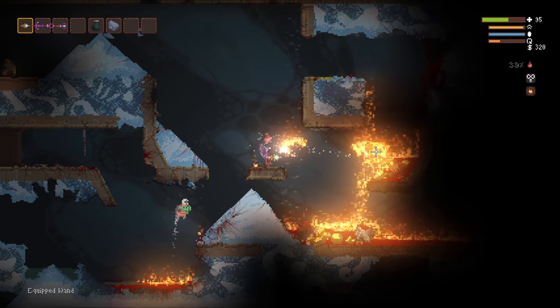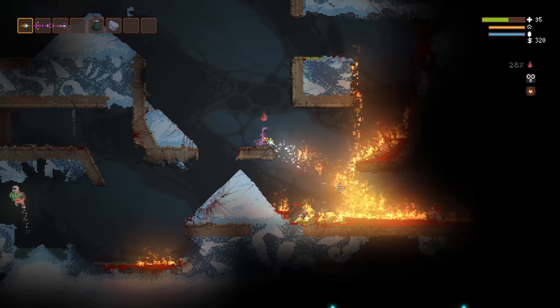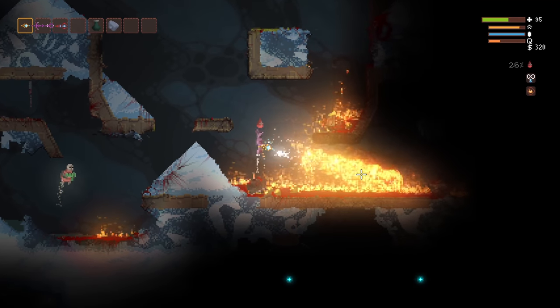As a bonus, Burst of Air also reacts with fire, allowing you to create a makeshift flamethrower. Fire can be useful because setting enemies on fire keeps them from attacking you.